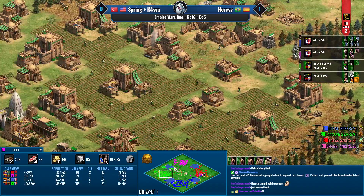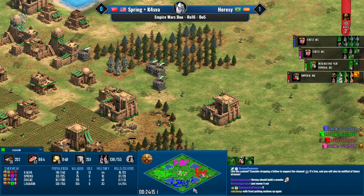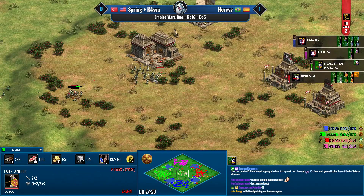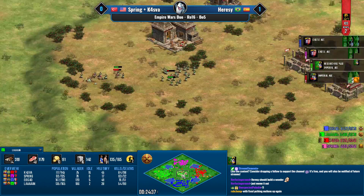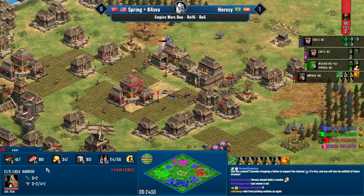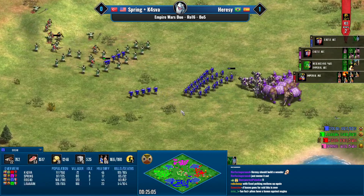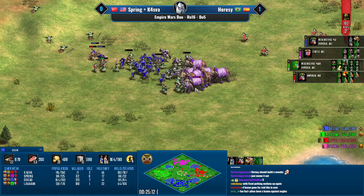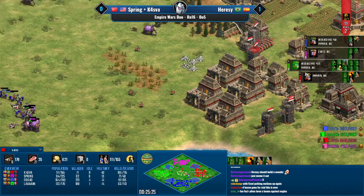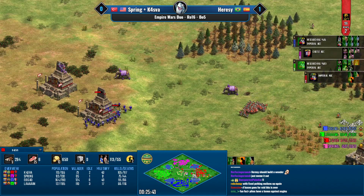What should happen right now: Spring holds against the long swords with elephants, and Kasva just flat-out runs into Lan's eco with elite eagles to destroy it. Long swords aren't great against elephants and the eagles could smash everything Lan has — he only has pikes. But Lan is actually using the opportunity to take the middle. Scorpions won't be especially great against five pierce armor swordsmen. Imperial is arriving for Lan — the only player not in imperial is Spring, and honestly Spring isn't doing a whole lot in this game. His eco seems very weak compared to what it should be.